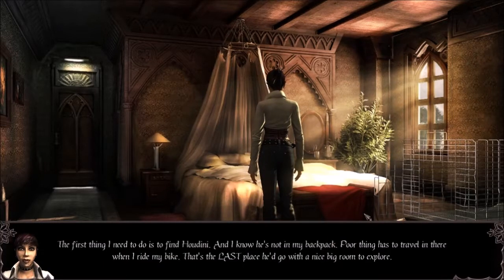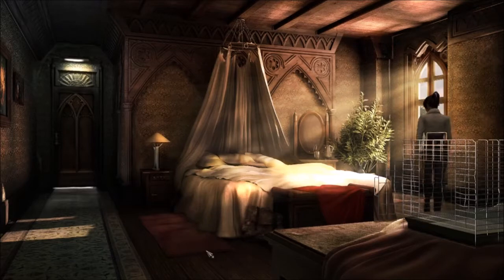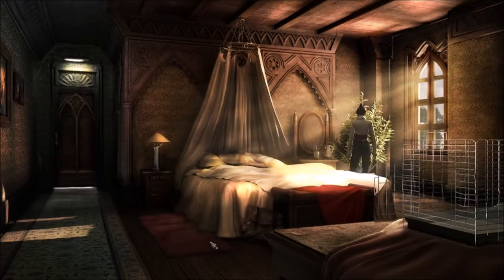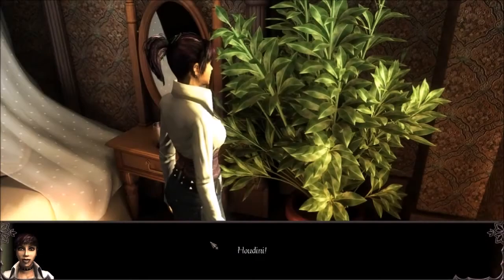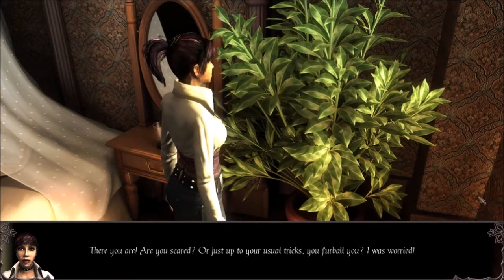The pre-rendered backgrounds are great, and the house you start in has plenty to look at. The character models, on the other hand, are not as good. The models look great, but the animations are really rigid. You can see it a lot with the talking heads in the dialogue box. A static 2D drawing of the characters expressing emotion probably would have been better here. The story has a slow start, but it's good, and the puzzles aren't hard.